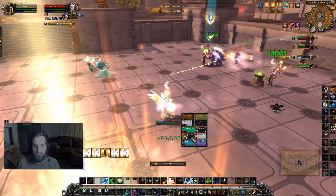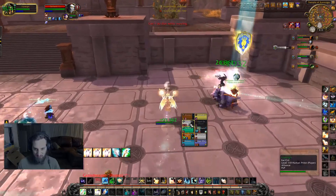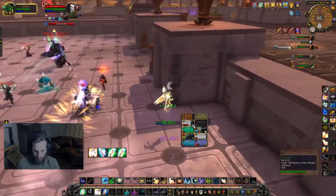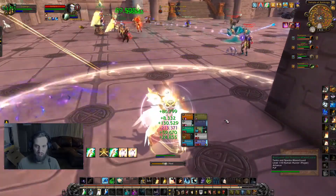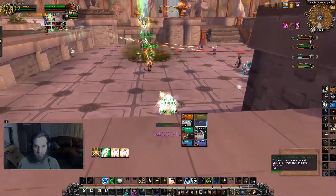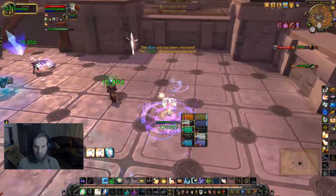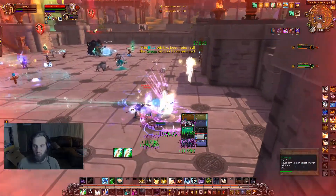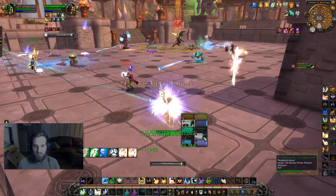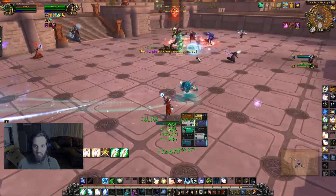As far as positioning and healing yourself and your teammates while on the move, I do a lot of jumping. If I'm running away, I'll double-click my mouse buttons to make sure I'm moving, then jump, look behind me, heal, look behind me, heal — which helps a lot.